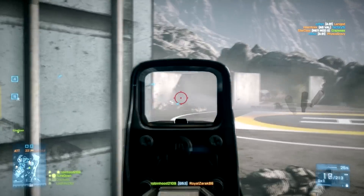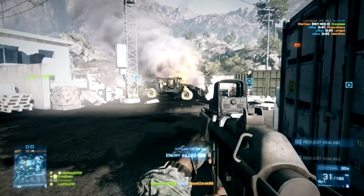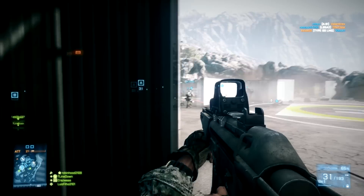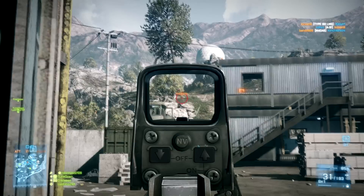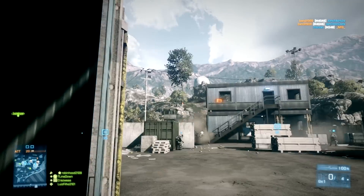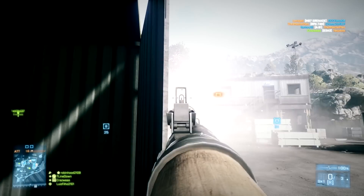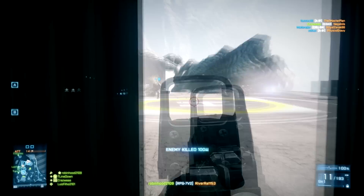Our team did get pushed back, but we are going to hold and then start trying to push the attackers back. For now we're scanning the horizon — I see a guy up there, I believe he's a sniper. He starts hiding behind a tree so I can't shoot him, so I use my RPG, and it's a pretty easy kill. There he goes.